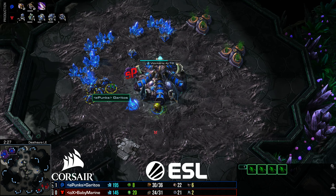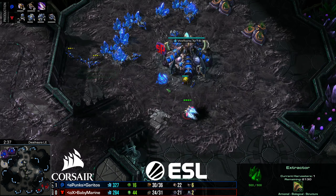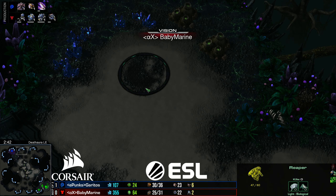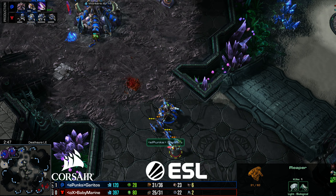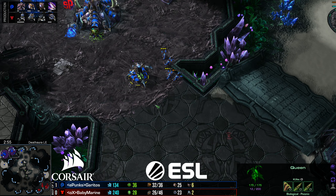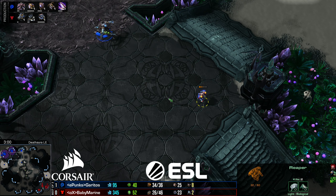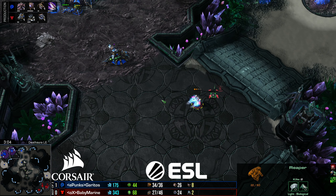Zergling Speed starts up — very standard for TvZ. The Extractor skin looks like there's a lot more metal on it than the other ones. There's the first creep tumor going down. Creep versus Terran is so important. If you play Zerg, losing that tumor really hurts because it could have been an inject on the hatchery — it could have been future unit production, rather than just being flushed down the toilet.